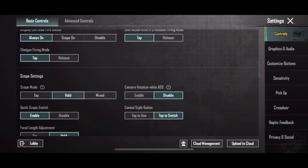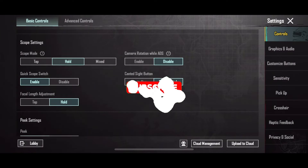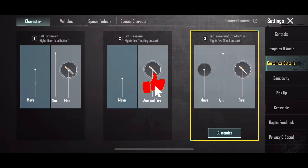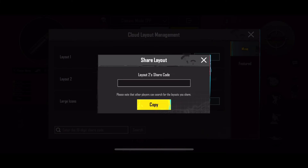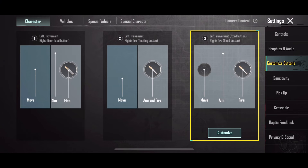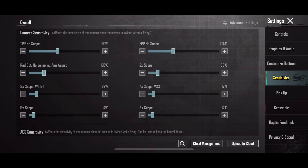Here are all the settings for this controller. Next, I'll share the sensitivity code and the control code with you. If the code doesn't work, please leave your mobile model in the comments. Also, don't forget to join the Telegram channel for new codes and updates.